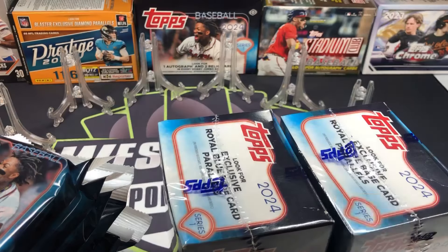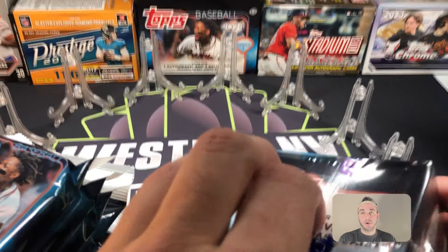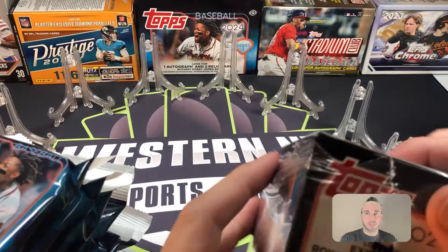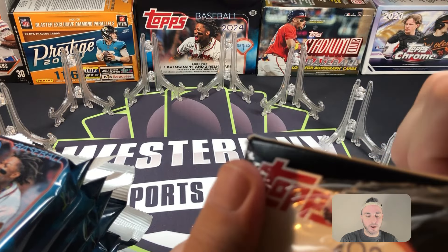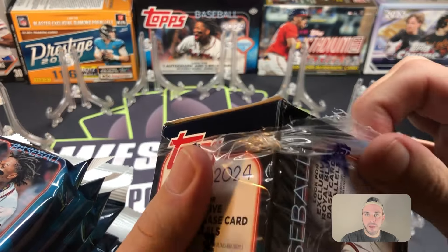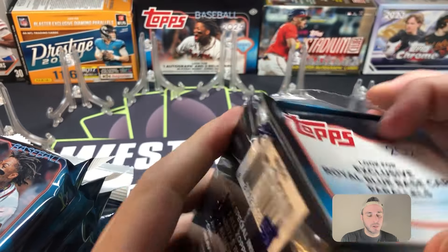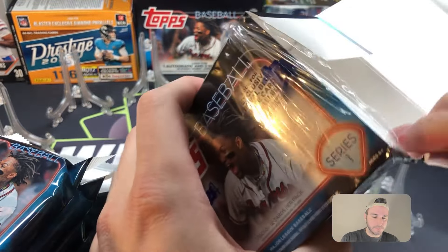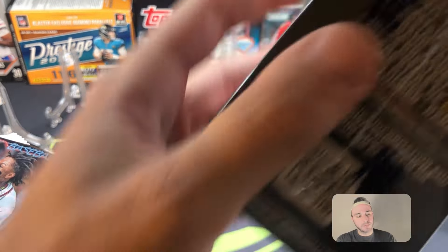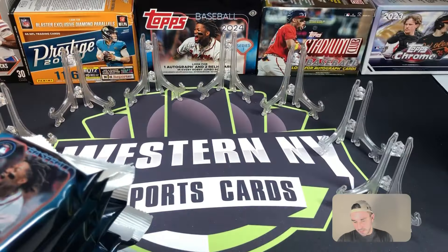What's up everybody! The last round of fat packs versus regular blasters — what a video we had yesterday. If you missed that video, you gotta go watch that one. It was incredible — a rookie parallel pull and then out of nowhere the fat packs get a rookie autograph from a big time rookie. Go check that video out if you haven't seen it. If you want to follow along with all these videos, I appreciate it if you sub to the channel.